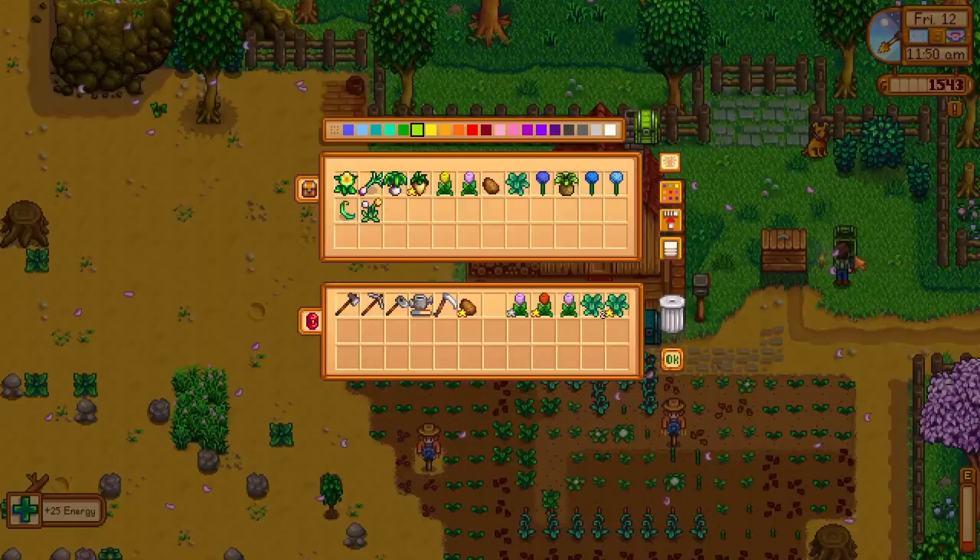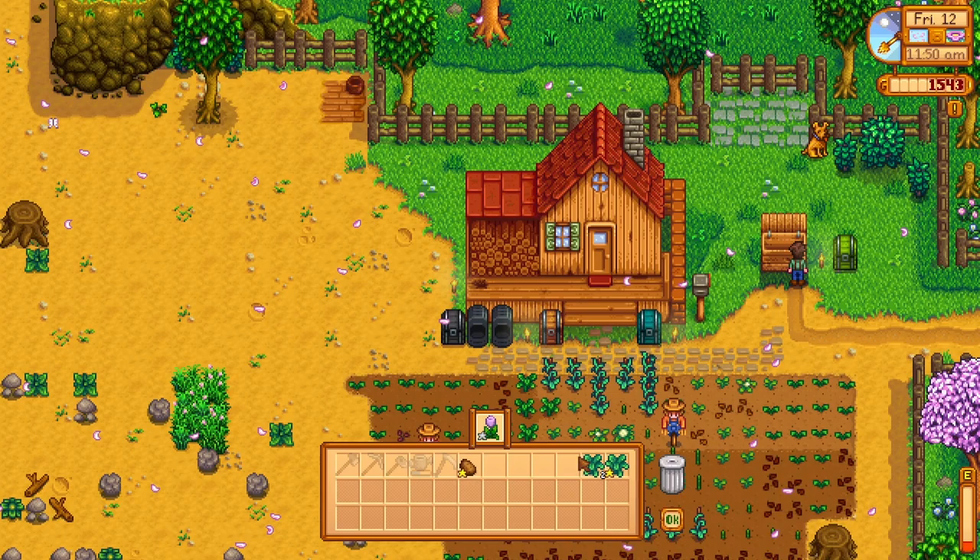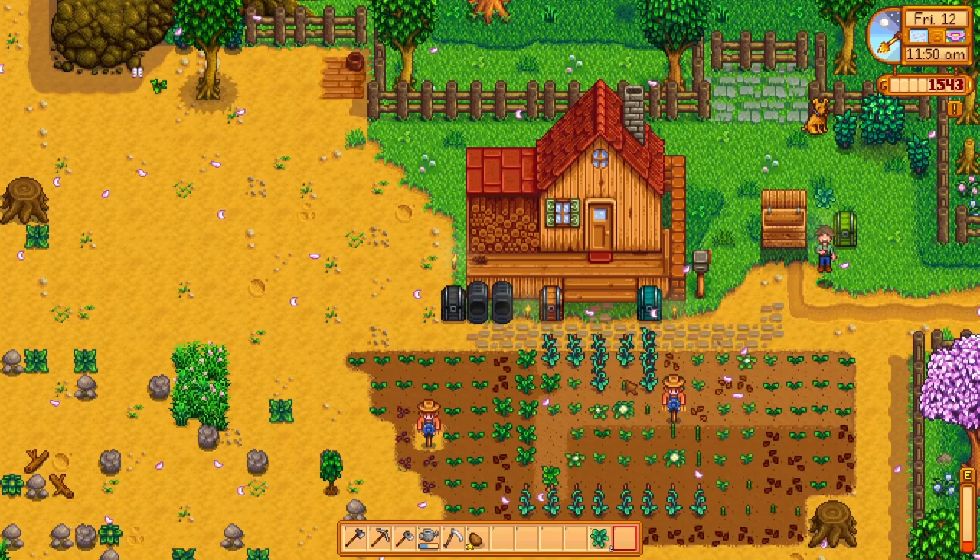I've got the pink one but I don't have the red one, so we must keep that one. I'll sell these tulips. Kale gives me 90 energy, so I'm going to eat kale. It's not something I'd normally do in real life, but there we go.